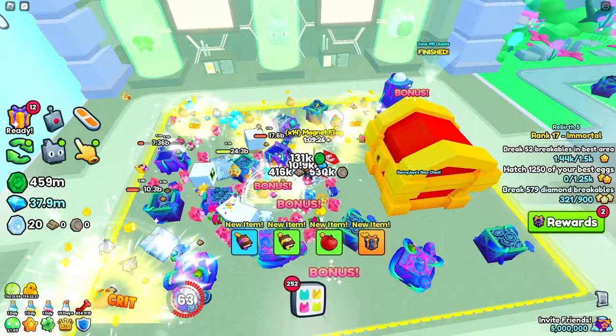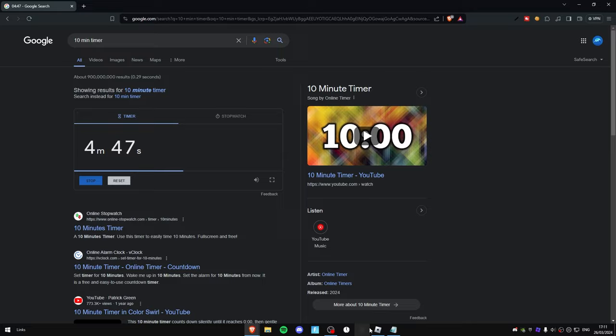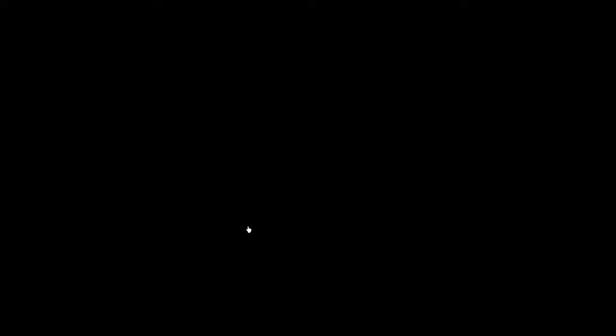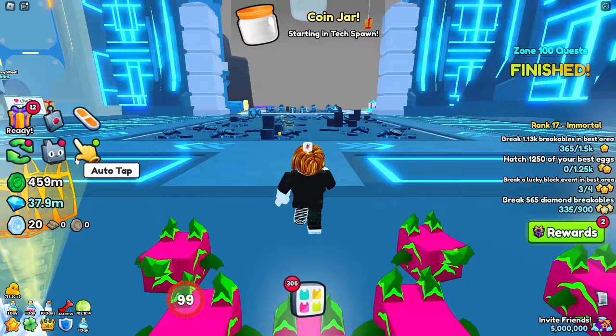We've just finished that coin jar quest and we're about to finish the breakables one as well. We're also making decent progress on the diamond breakables quest, even though we're not grinding in the VIP area. Break four lucky blocks — we can do that, really easy one. We've currently got two rewards and we have five minutes left, so we can definitely get another two more. But I have a bug right now which means I can't place another lucky block, which is really annoying. So I'm going to pause the timer and re-log because this bug is really annoying.